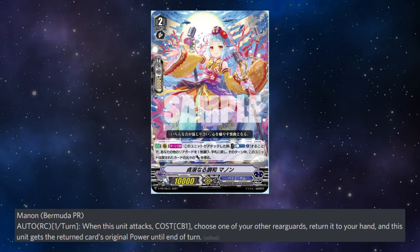Bermuda Triangle promo: once per turn auto on the rearguard circle — when this unit attacks by paying counterblast 1, choose one of your other rearguards, return it to your hand, and this unit gets the returned card's original power until the end of the turn. This isn't bad either. There's a limit on how much power she can inherit, but it's more for the extra bounce, I believe.